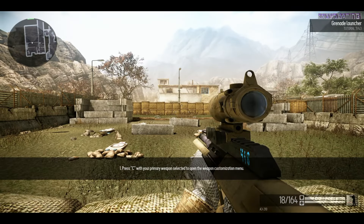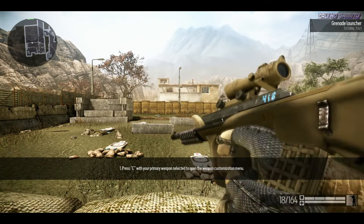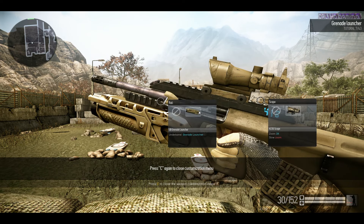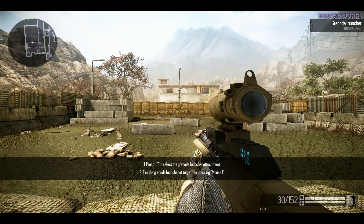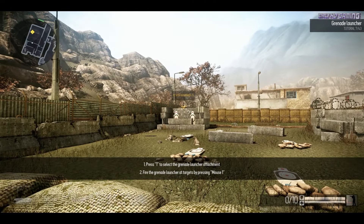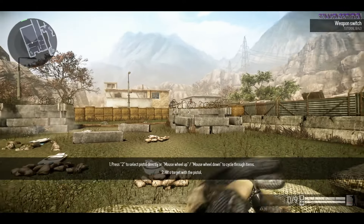You can attach an under-barrel grenade launcher to your assault rifle. Under-barrel grenade launcher has low ammo count but deals great damage. Fire in the hole! Well done.